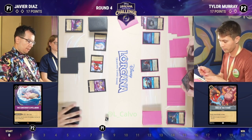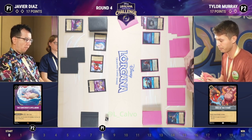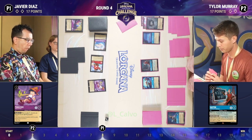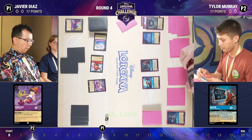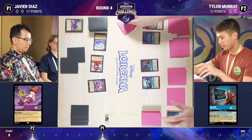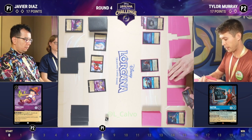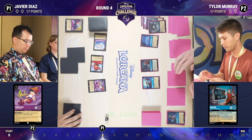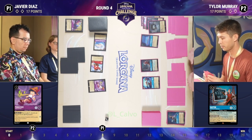Oh look at this — we've got a Gaston! Gaston, Intellectual Powerhouse. No one quests like Gaston, no one draws you cards like Gaston. Gaston allows you to look at the top three cards of your deck, pick a card, put it in your hand, and the rest go on the bottom of your library. It's really like a Develop Your Brain but on a character. This is another card that crept into a lot of Ruby Sapphire decks and Sapphire Steel decks. It does two things: one, it lets you find key combo pieces; two, it has three lore, so it pairs very well with the dime in the endgame, allowing you to gain three lore off the dime and then three lore off the quest if it sticks around.